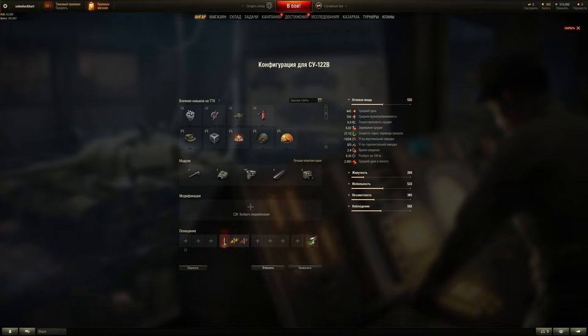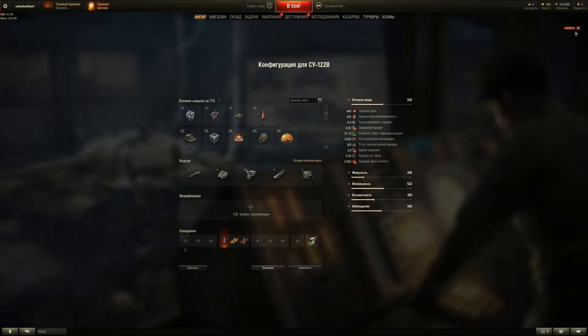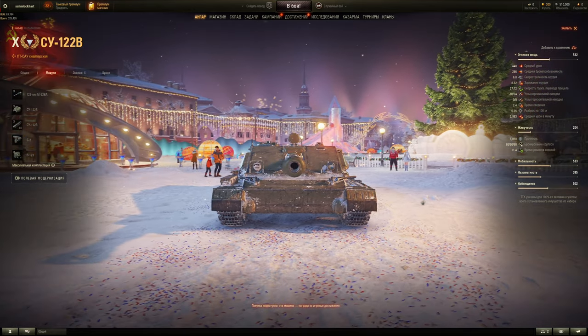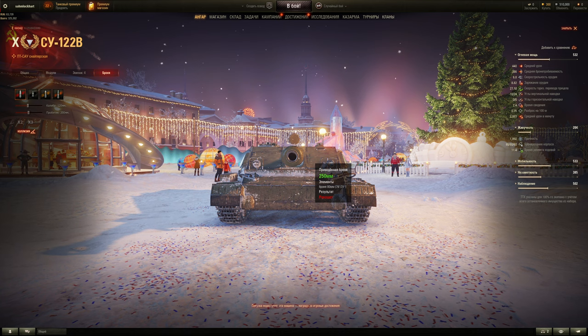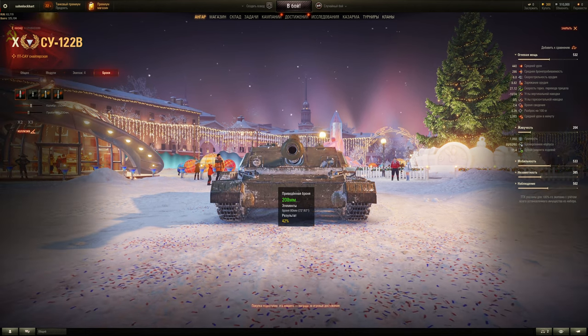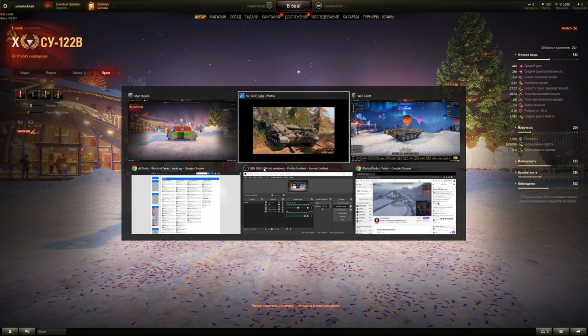It fires AP rounds at slower shell velocity with worse accuracy. Is that good for a combat S-tank? Threat-engagement S-tank, practically. If you do play the S-tank aggressively, this vehicle is probably for you. Let's take a look at the armor. 50 more HP than the actual S-tank, and 80mm compared to 40mm at the hull front. Let me pull up the S-tank for comparison.